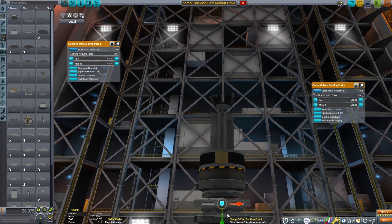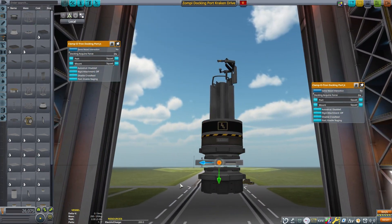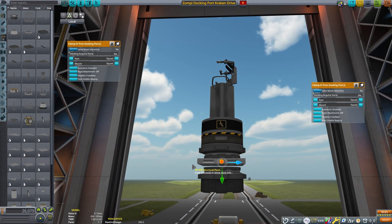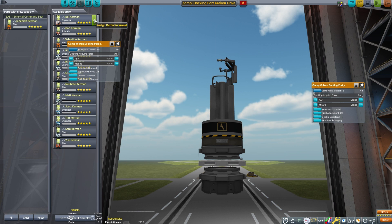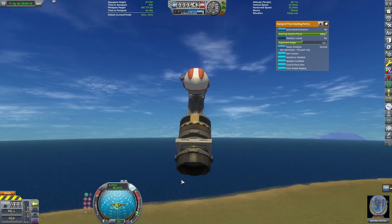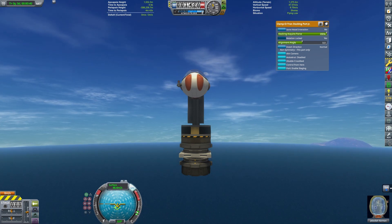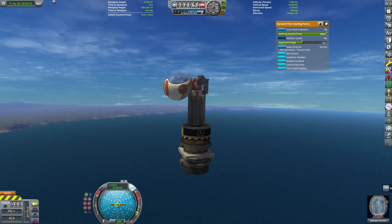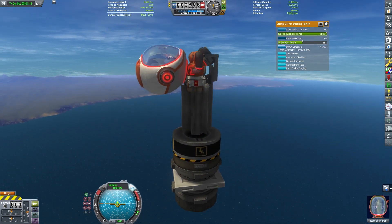The way this works is I leave the top docking port with no acquire force, and the bottom docking port I can adjust the acquire force from 0% to 200% — that will be how I get force from this craft. All I do is increase the docking acquire force. I'll turn on SAS to make this a little bit more controllable. The great thing about this particular drive is that the force is constant, unlike the Kraken drive with the wheels where the force varies depending on your altitude. This just works.